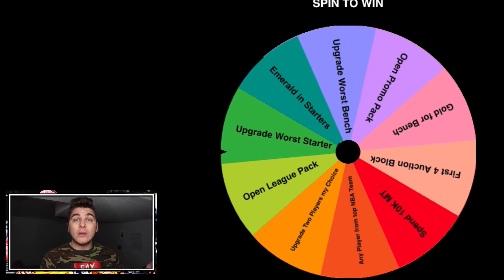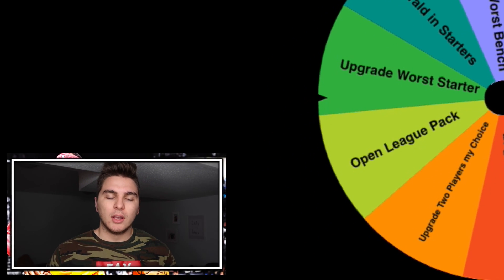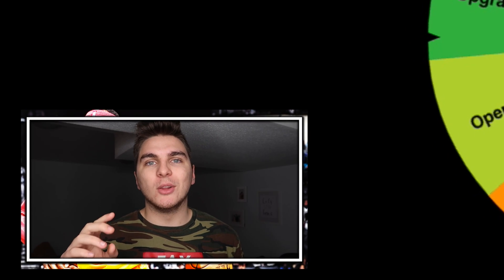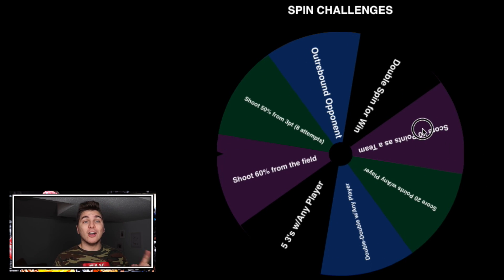These options aren't set in stone either — if you guys have better ways to improve my team on the spin wheel, let me know down below. I started them at a baseline because we don't want it to be so easy that we get a great team right away. The way we unlock spins on the wheel: if we win a game, we spin the wheel; if we get a rage quit, we spin twice. I also made a second wheel called Spin Challenges.